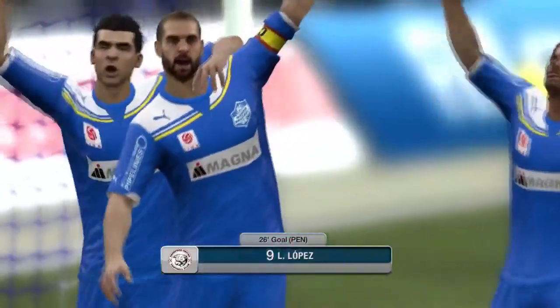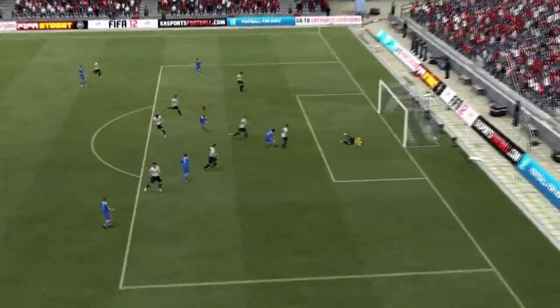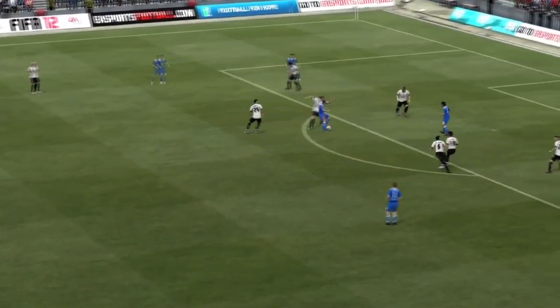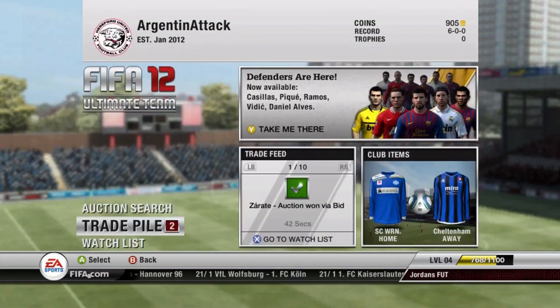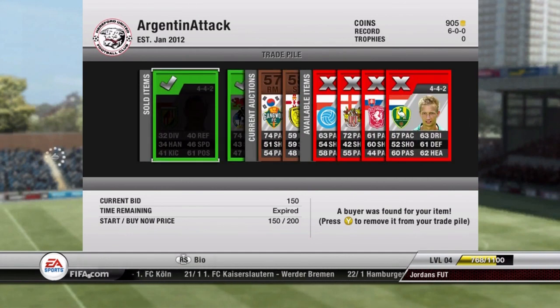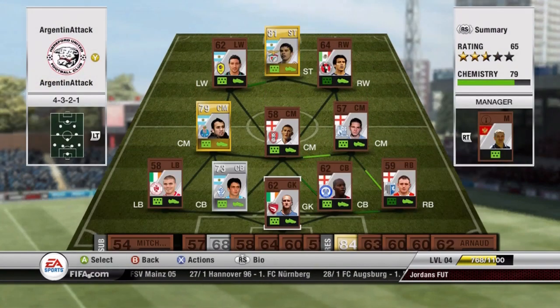Lopez has that 82 shot and 78 pace so he's quite a good striker up front. He also has four star skills as you saw there with the nice little scoop turn and that finesse shot. This gameplay session — really, really good finish there. Pretty simple finish but it does give me a goal seemingly every time. We were up two nil and that is actually how the game would finish. I thought I was going to have a little bit more luck but it happens.